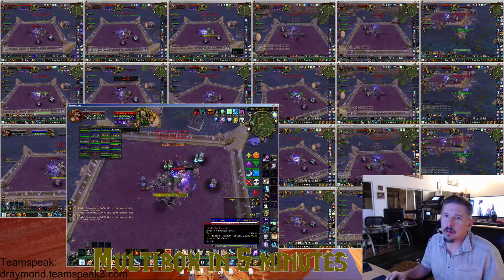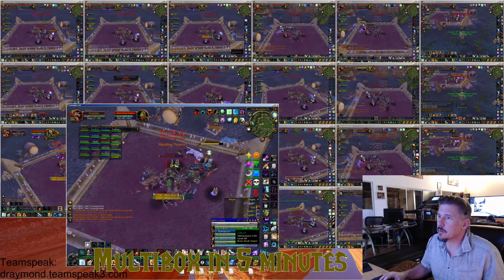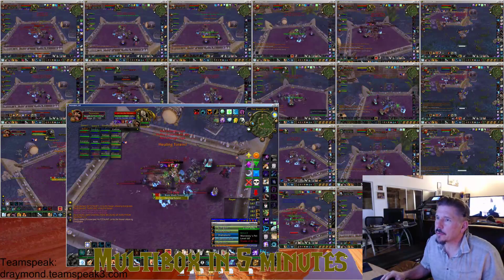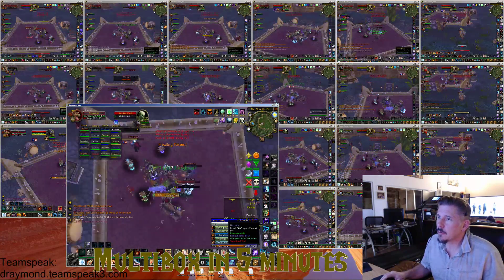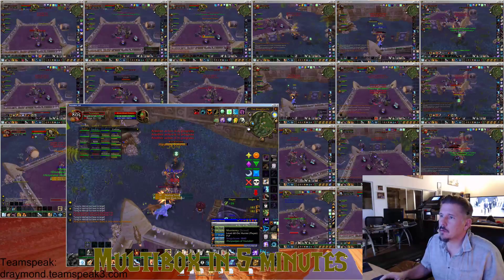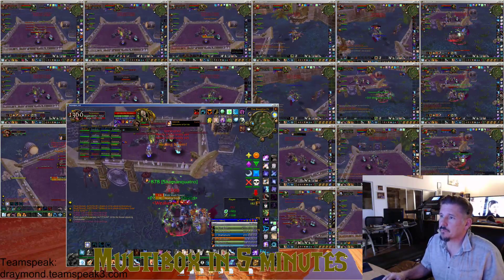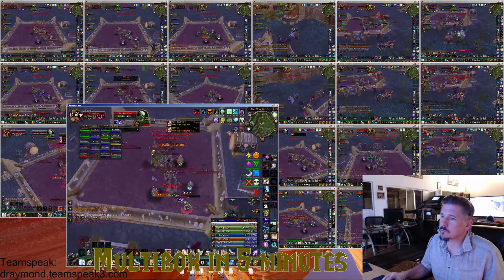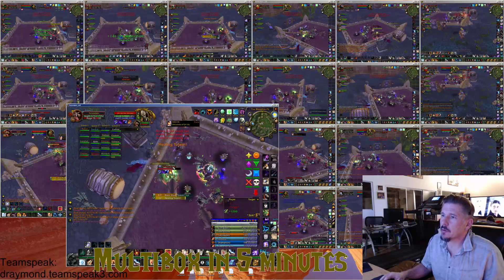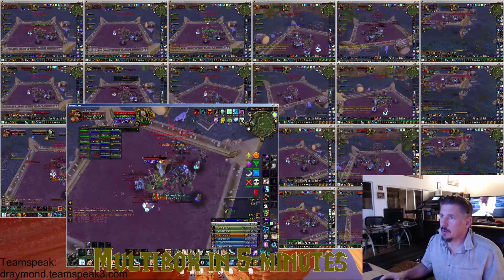Brutalio just does not want to give up. Brutalio lost. Let's kill brainwashed. There's probably a powerful healing totem out here somewhere. Where is he running off to? Oh, powerful healing ward — that is definitely going to cost us time because the hunters pulled. That's alright. Just look out for powerful healing ward and make sure you kill it. I'm going to kill it, then brainwashed totem, and let's reset this fight so that we're in a bit better position.